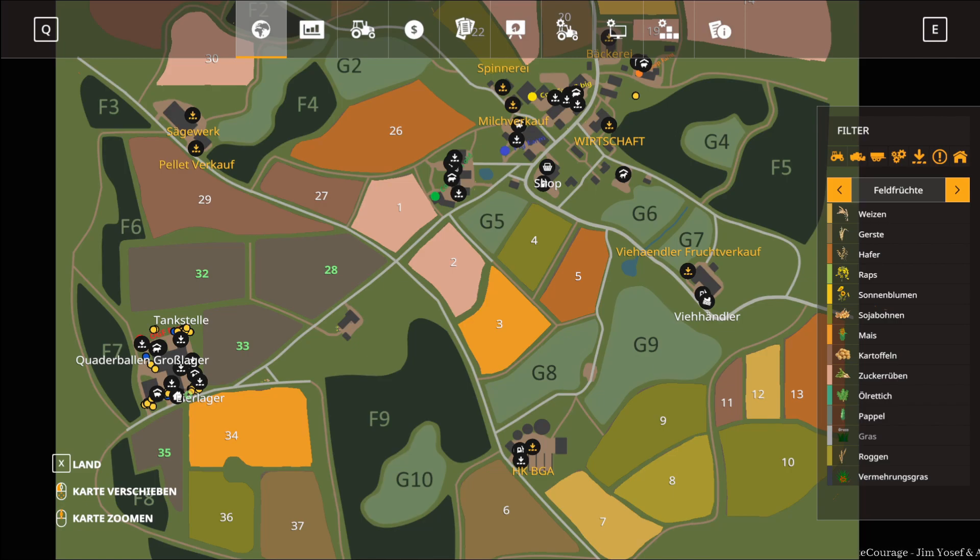Dann wurde der Trigger beim Sägewerk angepasst, um ein ständiges Öffnen und Schließen der Tore beim Abladen zu vermeiden. Die Fläche auf der Rückseite vom Händler wurde vergrößert und ein zweiter Store Place dort eingefügt, sodass es jetzt für große Fahrzeuge reicht und ihr alles spawnen lassen könnt, was ihr braucht. Die meisten Hinweisschilder lassen sich nun mit den Trigger-Markierungen ausblenden. Die Mapumrandung wurde angepasst bzw. etwas verschoben, um Forstflächen nahe am Maprand komplett nutzen zu können.